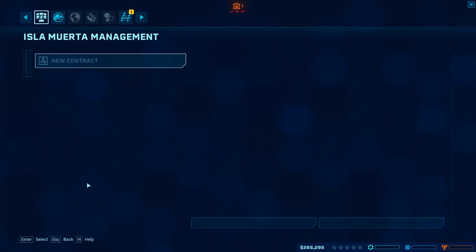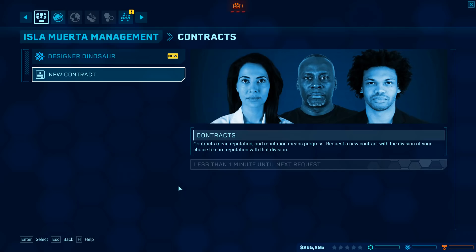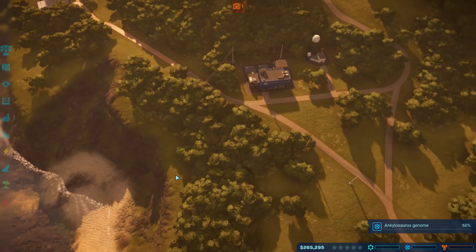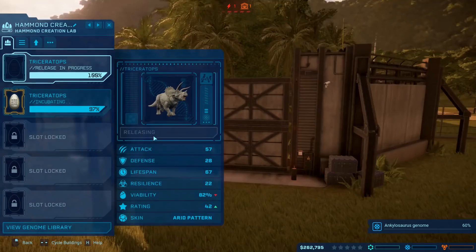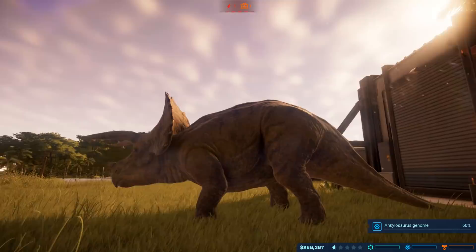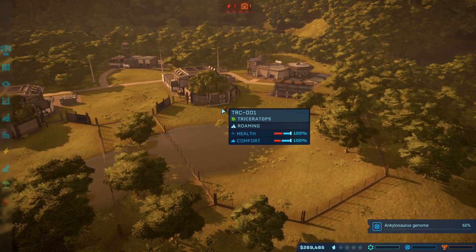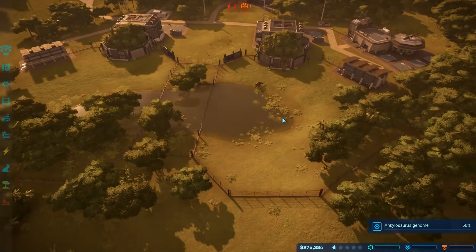I keep forgetting about the contracts. Let's request a new contract - we're back at zero with the new island. We'll go with entertainment again: acquire at least 60% of the Ankylosaurus genome. I think moving to a new island unlocks new dinosaurs, which is exciting. We need to get these Triceratops out as quickly as possible to get some residents in here and start earning some money. There we go - you can see they look a little different with the arid pattern. A little bit dusty-covered, but if that keeps the residents happy then that's what's important. They are happy, there's the right amount of forest and grasslands, and they seem to be doing quite well.